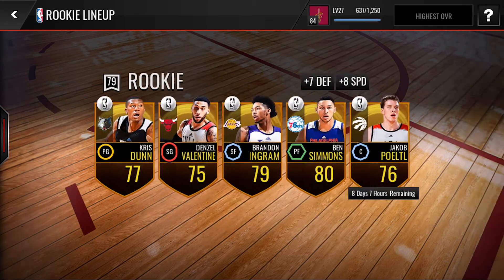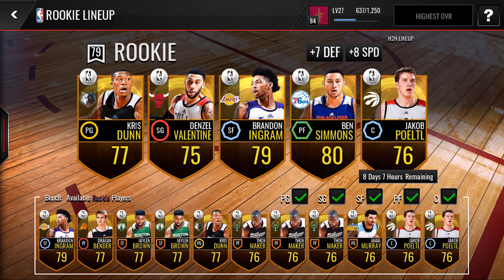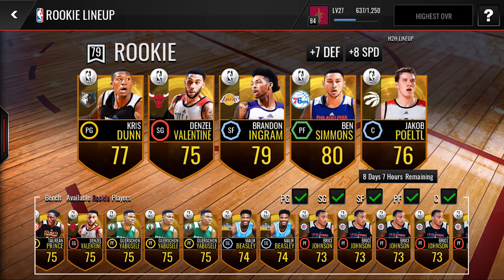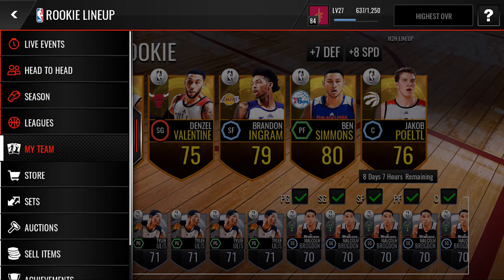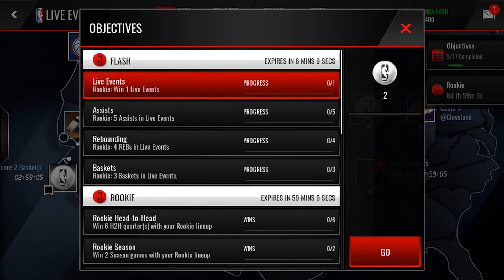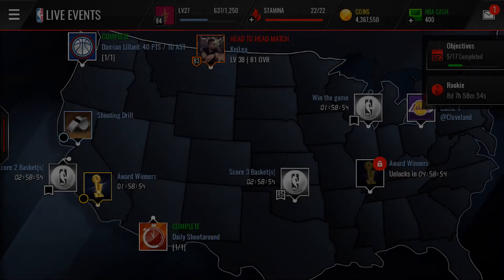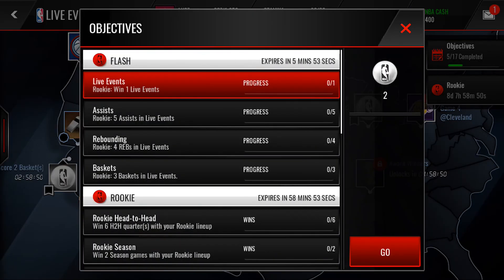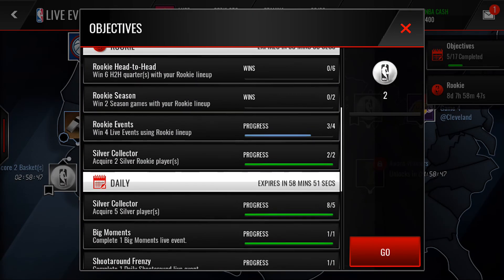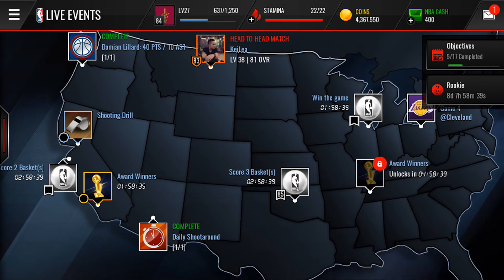We've got Kristaps, Valentine, Ingram, Simmons, and Porzingis — look at all these golds, three Ben Simmons! So we're going to have a bunch of players to throw into those sets to get draft picks and help us improve our way toward Ben Simmons. Keep in mind you have to complete objectives to get the lottery balls — look at what you need to complete so you can get closer to Master Ben Simmons.